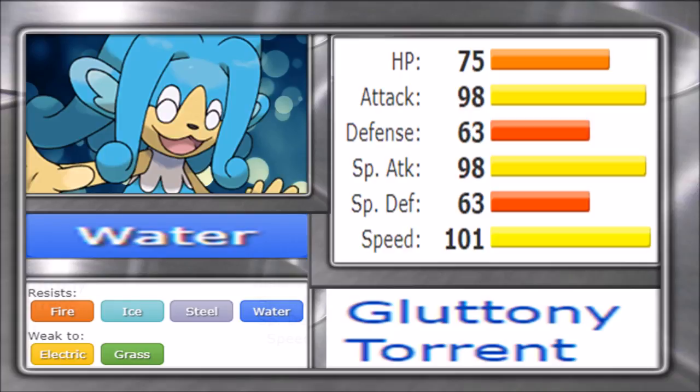When it comes to egg moves, we have Low Kick, Tickle, and Nasty Plot, which is the bread and butter of this Pokémon — boosting Special Attack by two stages. We also have Disarming Voice, which makes for a decent Fairy move. Tutor moves include Gunk Shot, Ice Punch, Superpower, Aqua Tail, Knock Off, Focus Punch — which works really well defensively — as well as Recycle, Endeavor, and Chop. From previous generations we also have Power-Up Punch and Dig.